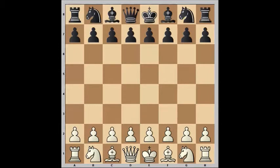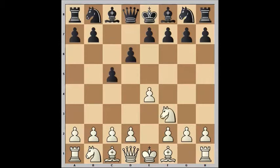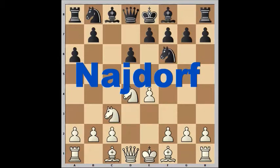Three commonly mispronounced words. When white opens with e4, black can counter with the Sicilian defense by playing c5. The most common continuation brings us to this position, at which point black can play a6. This is the Najdorf variation of the Sicilian defense.